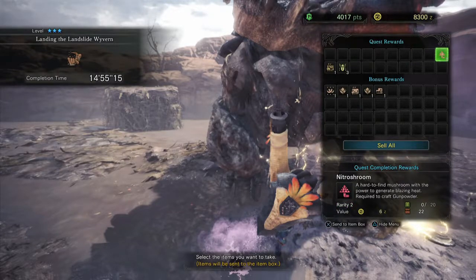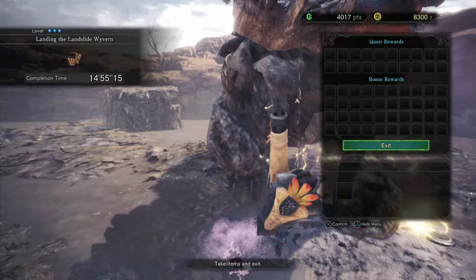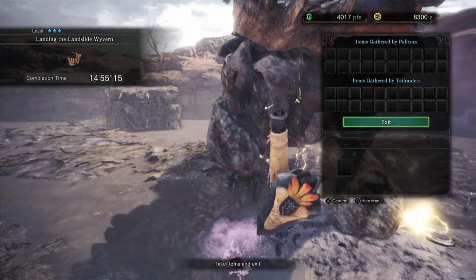You'll have to pause if you actually want to read the rewards. They tell you: you did this, you get this. You broke the forelimbs, you get a claw. You captured him, you get a shell, a ridge, another shell, and a scalp. The scalp is pretty hard to get generally — you need a very sharp weapon or a hammer to break his head and then carve it off. The head breaks off like the tail — not every monster is like that, it's just a Baroth thing. Meanwhile our Palico got us an iron ore, a monster bone, and a backlight.